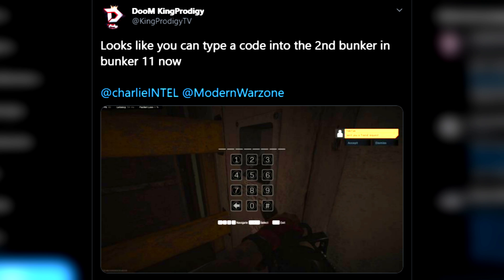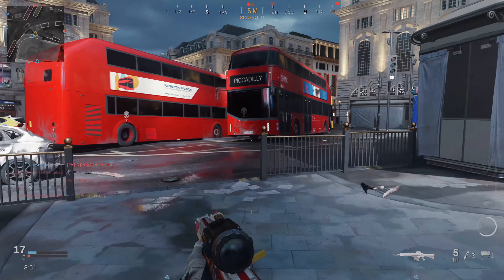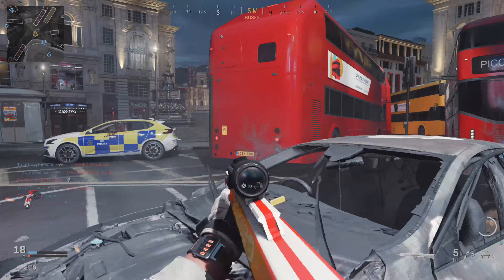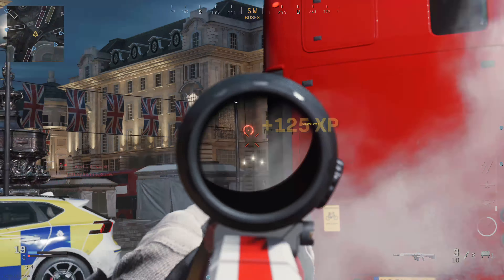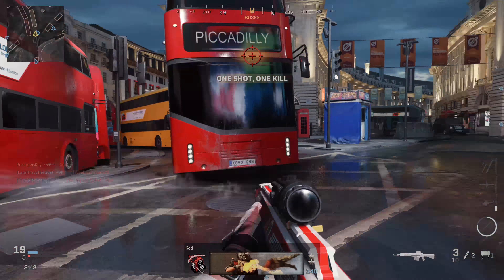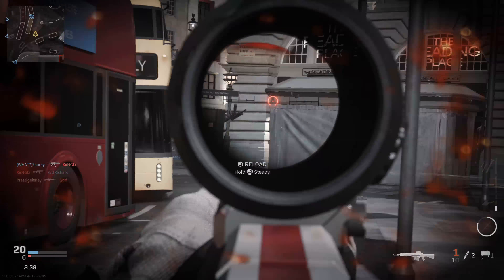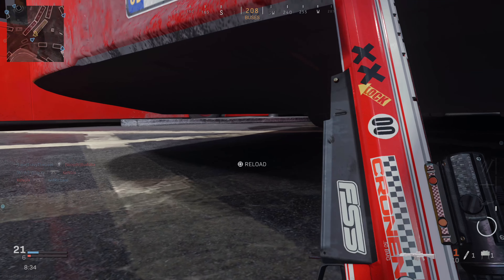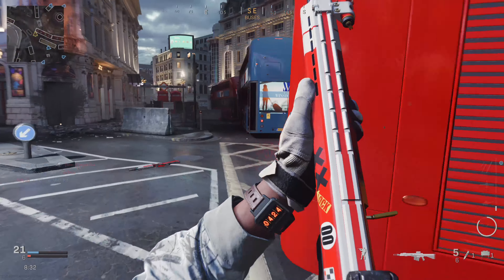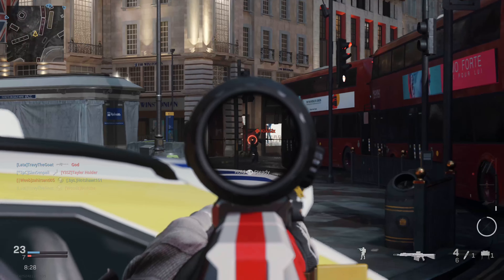Within Bunker 11, the secondary bunker now has an accessible keypad. There are even more references to a bunker slash nuke event, including one that says 'I will not die a traitor,' pointing towards the bunker near the stadium. I have no idea what to expect but it seems like they're playing 3D chess and they're far ahead of all of us. Unfortunately I can't show the images here but they were tweeted out by The Gaming Revolution — his Twitter link is in the description below.